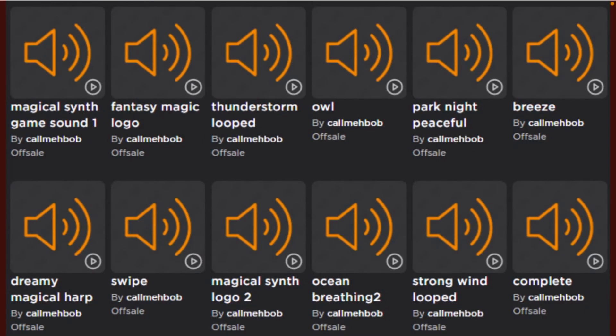The sounds listed are: the first one is 'magical synth game sound one,' the second is 'fancy magic logo,' the third is 'thunderstorm loot,' the fourth is 'owl,' the fifth is 'park nudge peaceful,' the sixth is 'breeze,' the seventh is 'dreaming a magical harp,' the eighth is 'magical synth logo two,' then 'ocean breathing two,' and 'strong wind looped' — complete.